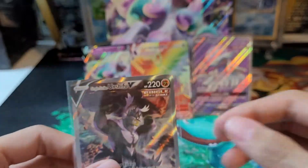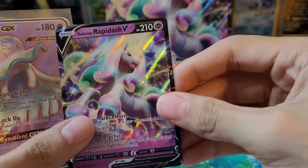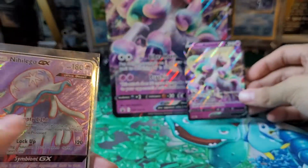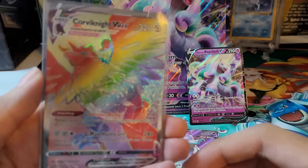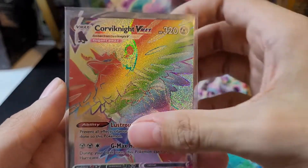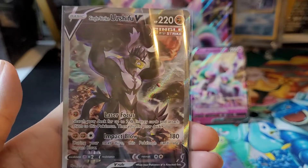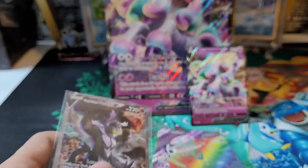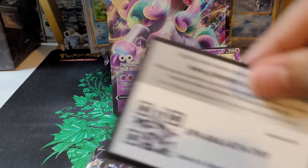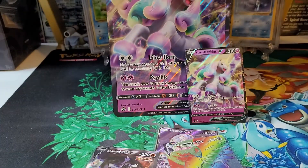Really great pulls from this box — kind of shocked actually. Let's go over them: the Galarian Rapidash V promo, unfortunately bent, but the pulls make up for it. Nihilego GX — not bad. Corviknight VMAX rainbow rare — happy to pull that, it's a new pull for me. And Single Strike Urshifu V alternate art — not the rarest alternate art since the VMAX would be harder, but still a great pull. Really happy with this one. If you liked the video, hit the like button, subscribe for more content, and I'll see you guys next time.